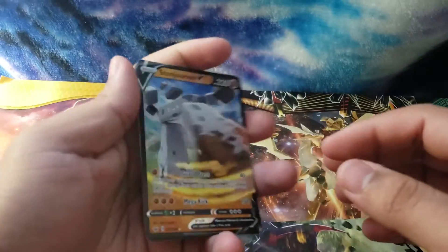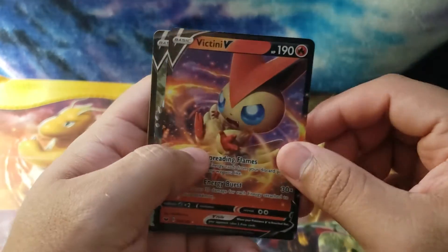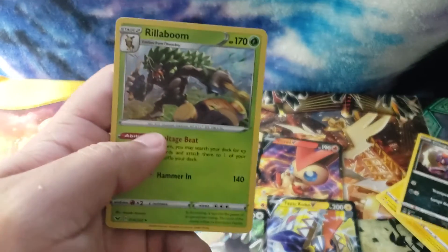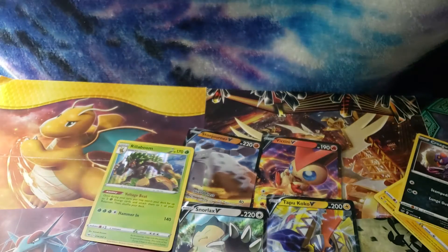Super holo Bothelia — and oh, Stone Journal V! That's dope, that's dope! Alright, so we got Stone Journal V, big tiny V, Snorlax V, Tapu Coco V, and a holo Rilaboom. Not bad — we got some great pulls! Thank you all for watching, have a great day, leave a like on the video if you want, and I'll see you all on the next one. Bye!